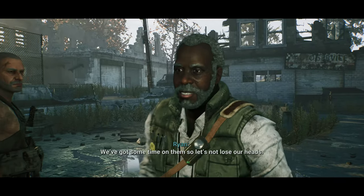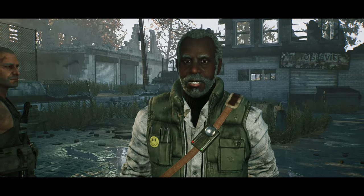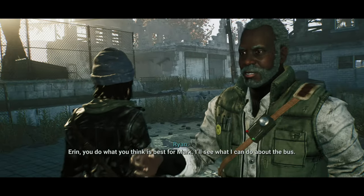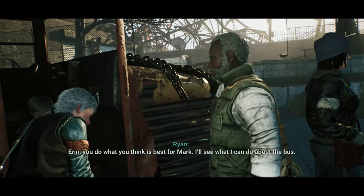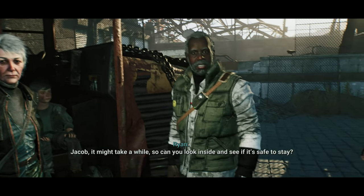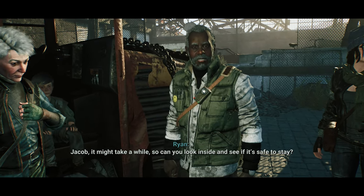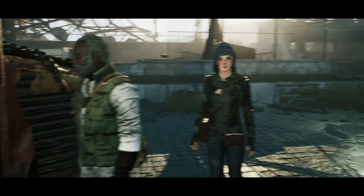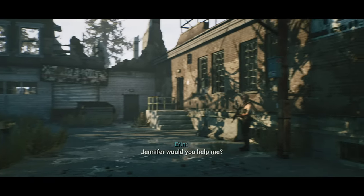We got some time on them, so let's not lose our heads. You do what you think is best for Mark. Jacob, it might take a while — can you look inside and see if it's safe to stay? Sure, I'll risk my life. Jennifer, would you help me? Sure. So you do make some choice elements.